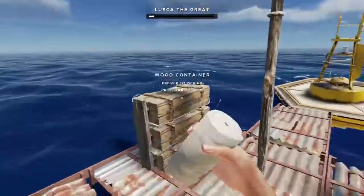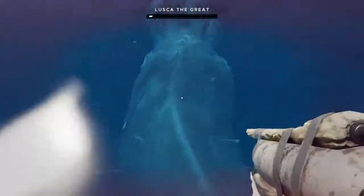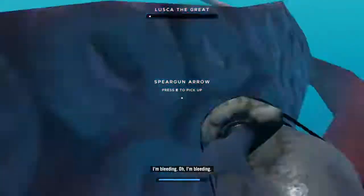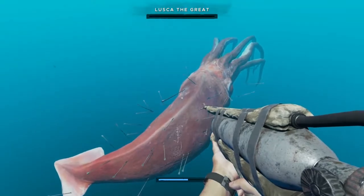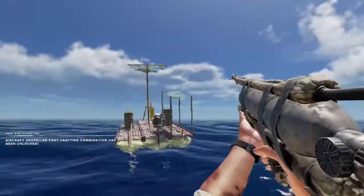Let's get up on the raft. Come on. Alright, we just made it! Let's get some air. We got the trophy and the aircraft propeller part. We are bleeding, so we need to take care of that right away. And of course, he disappears.